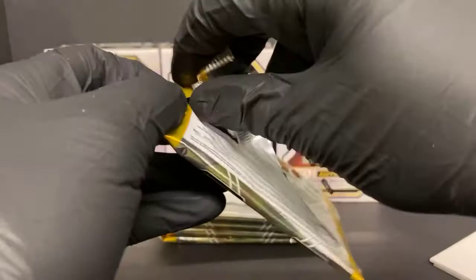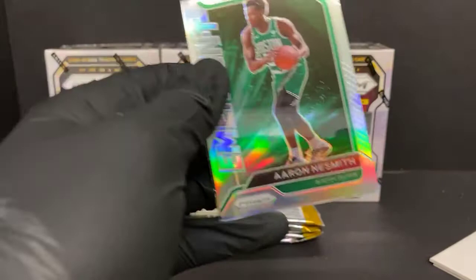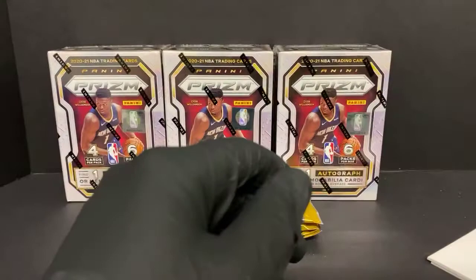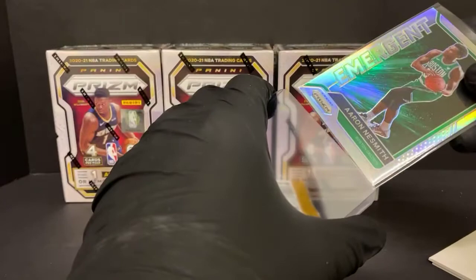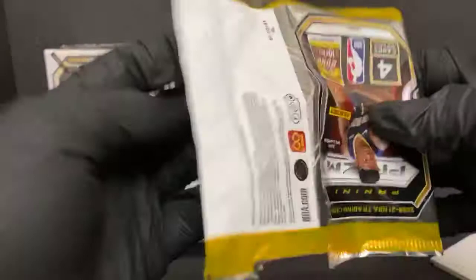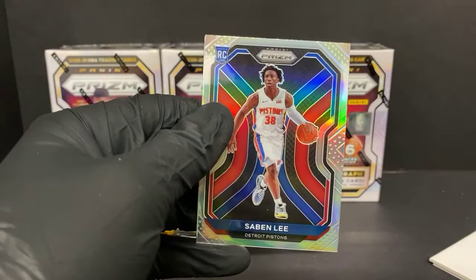Larry Nance Jr. — we got a silver Aaron Neesmith emergent. We got silver in the first pack, silver in the second pack — this might be one of those hot boxes. That's a nice one, and there's a DeMar DeRozan behind it. Usually the silver is kind of spread out amongst the box. We draw the depot, Pascal Siakam, Sabine Lee silver for the Pistons, and Luke Kennard.